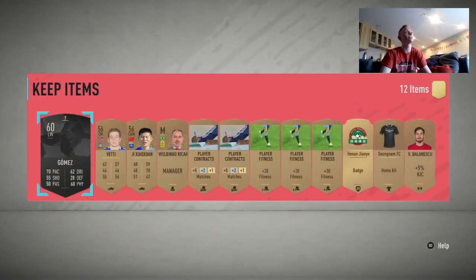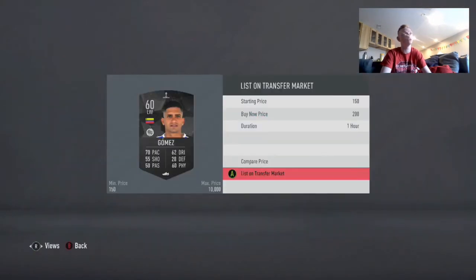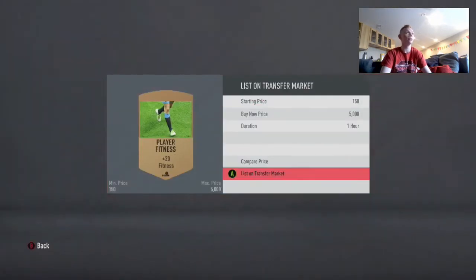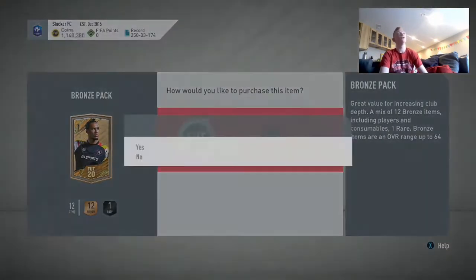We'll do a couple more packs. Another Saudi League player here — he'll go for 200 coins, so you might as well list him up. We get three fitness cards here, which is going to be very easy profit from this pack. Very easy coins here. It's only 400 coins a pack, and you want to have a decent amount of coins when you're doing this, because you are going to have to open a lot of packs to make your profit over time.